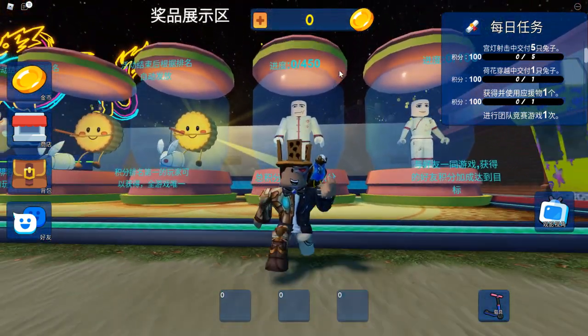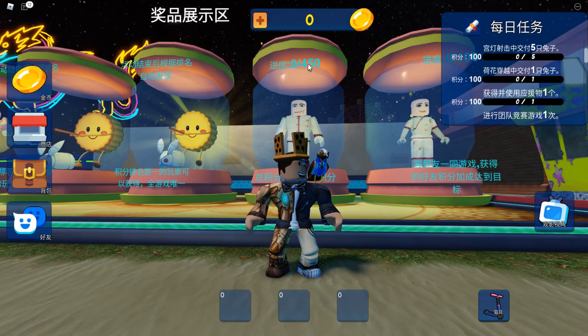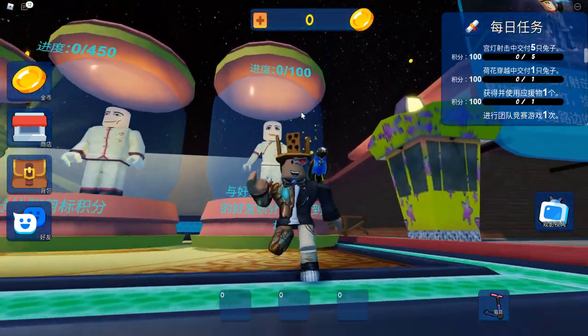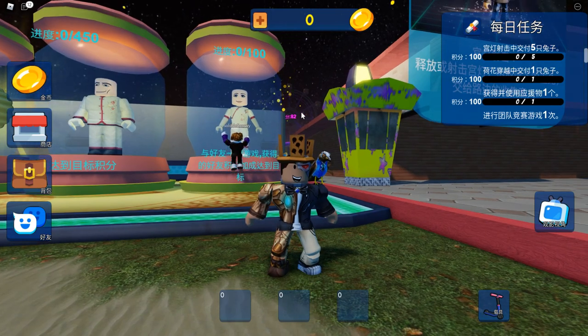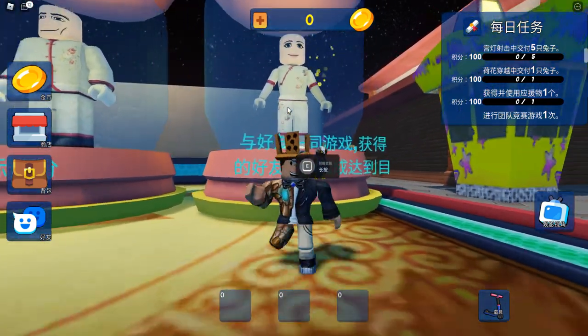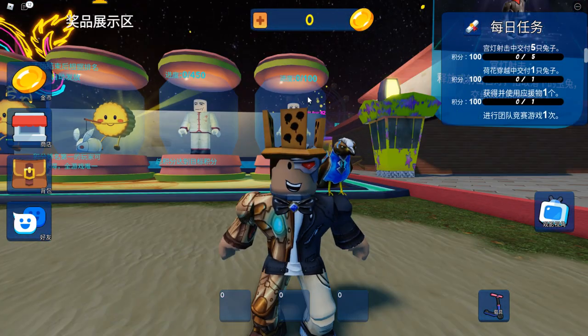Next up there's a shirt for your avatar. You'll notice it says zero out of 450 — you have to grind to get 450 or more total points. The last item is another shirt requiring 100 friend points. I'm not sure if that means inviting 100 friends, 10 friends, or just one friend. If anyone knows, let me know in the comments below, because I don't speak Mandarin.